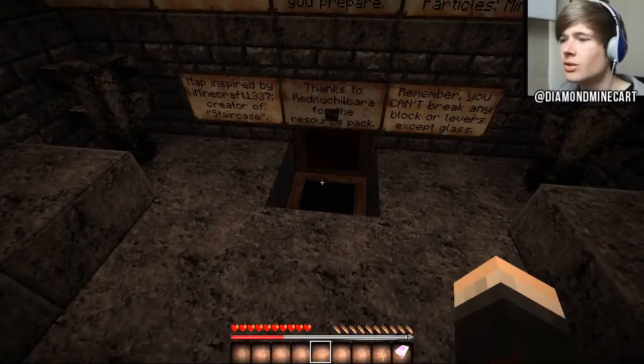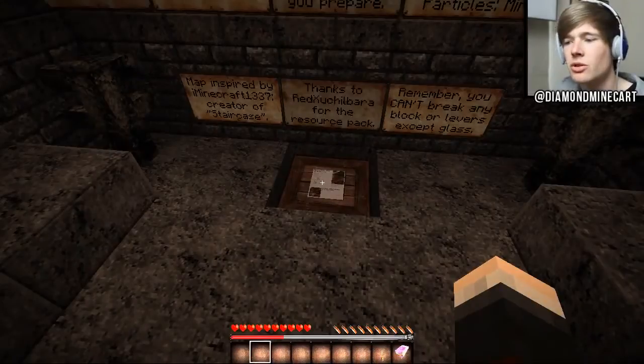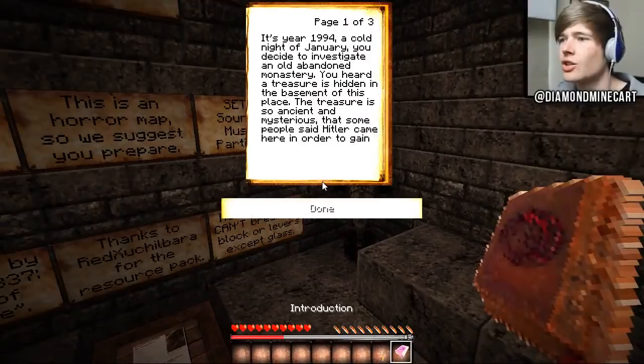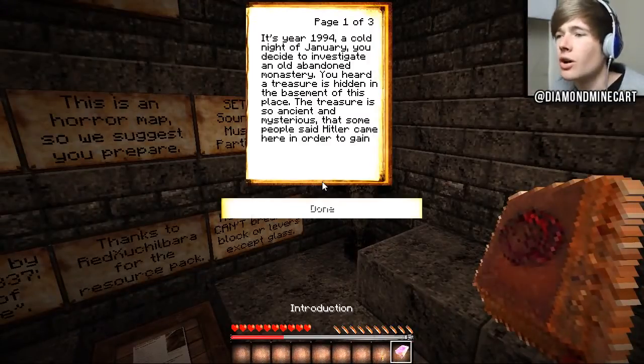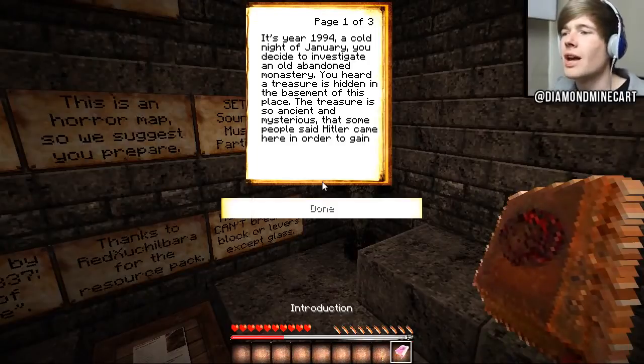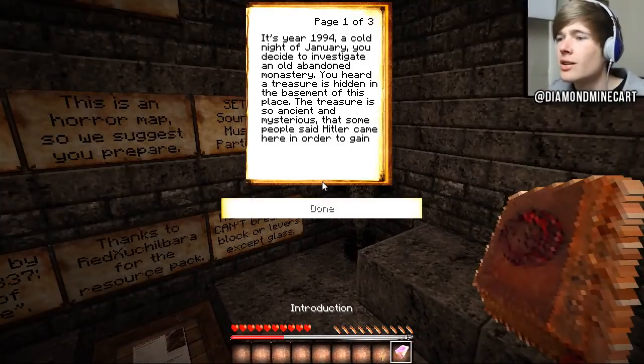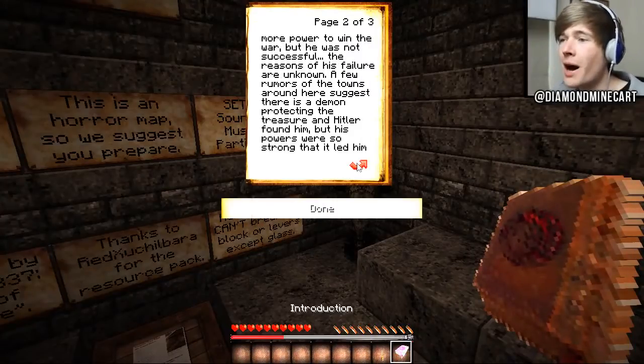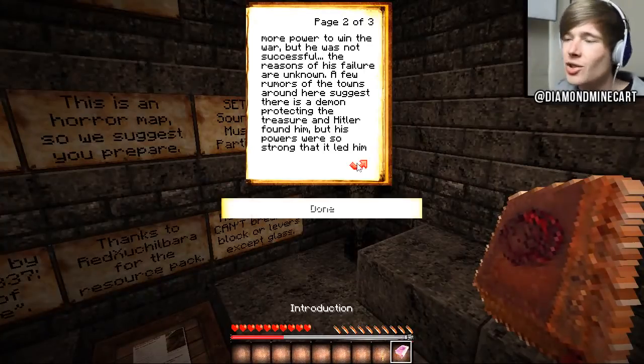There's a chest right here and this resource pack, I think, is the same one used by Stairs. Introduction and Lever - let's go to Introduction. It's year 1994, I'd have been just a mere three years old. A cold night of January, you decide to investigate an old abandoned monastery because, you know, that's what people do. You heard a treasure is hidden in the basement of this place. The treasure is so ancient and mysterious that some people said Hitler came here in order to gain more power to win the war, but he was not successful. That's an interesting storyline.